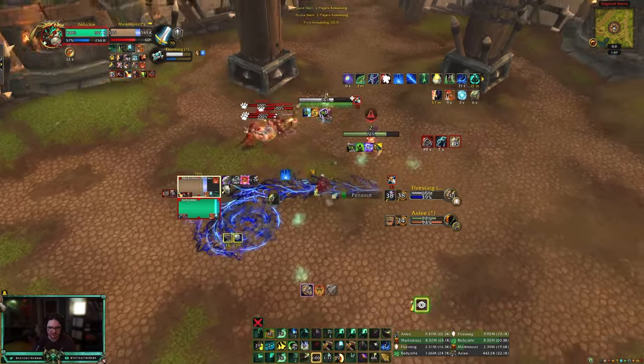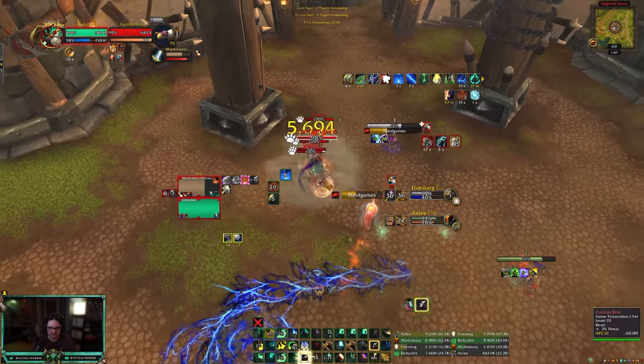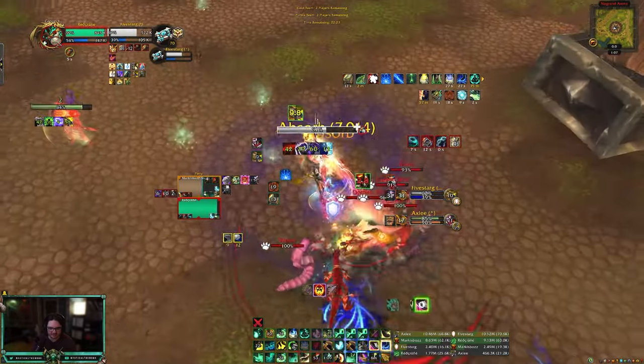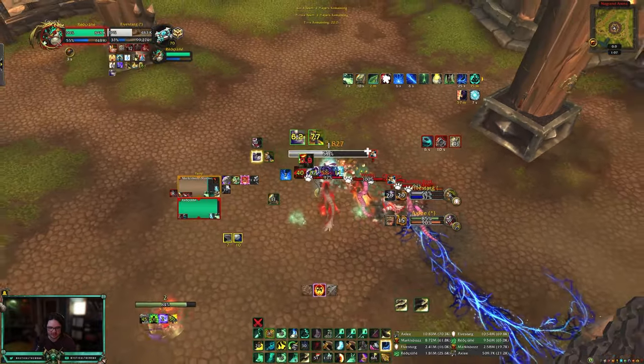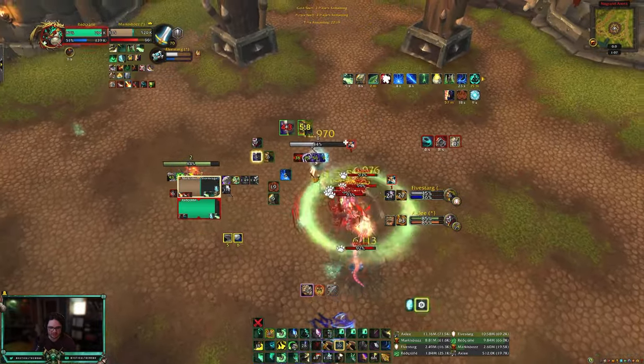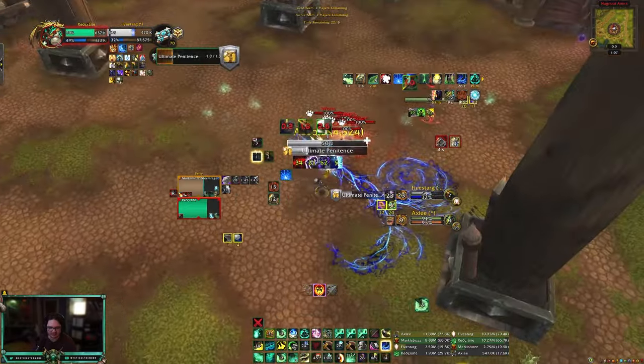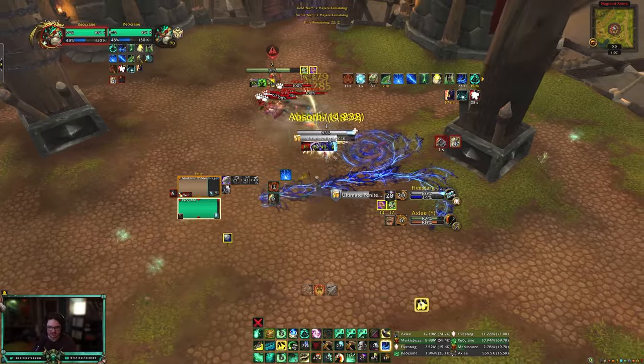Scattered — GG here. Big damage here. Big damage, big damage here. Incap hunter — I gave the priest precog. Ultimate Penance — uh oh.